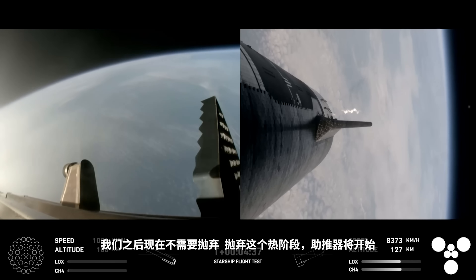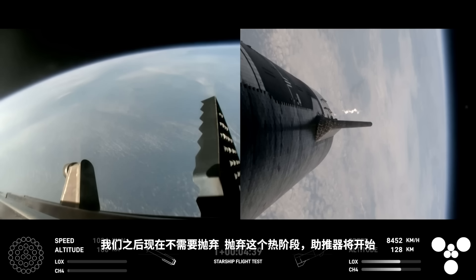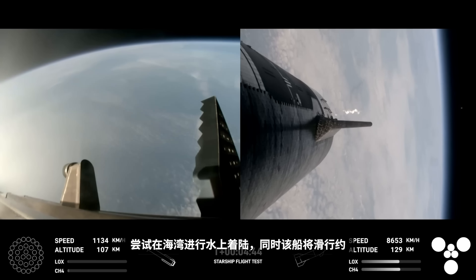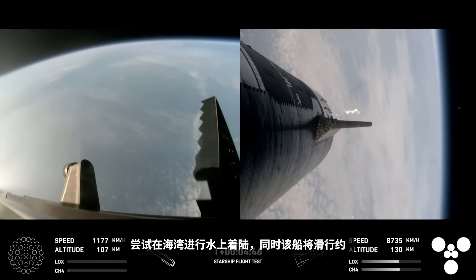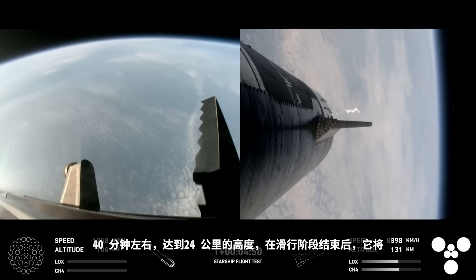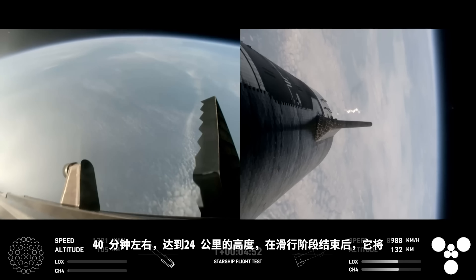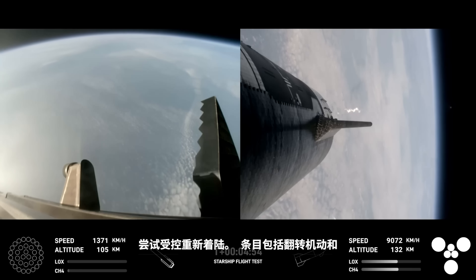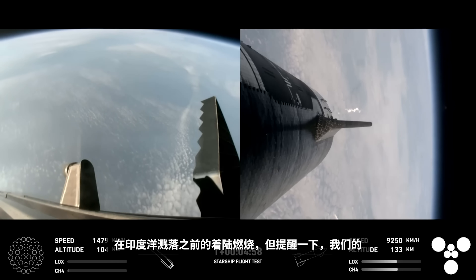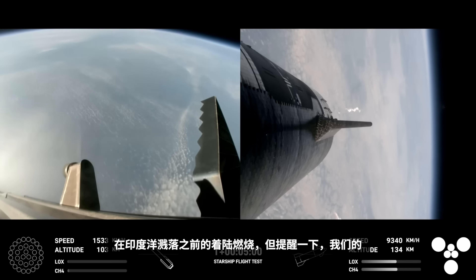After we jettison that hot stage, the booster will begin to attempt its water landing in the Gulf. In the meantime, the ship will coast for about 40 minutes or so up to an altitude of 214 kilometers. After its coast phase, it will attempt a controlled reentry, including a flip maneuver and a landing burn, just before splashing down in the Indian Ocean.